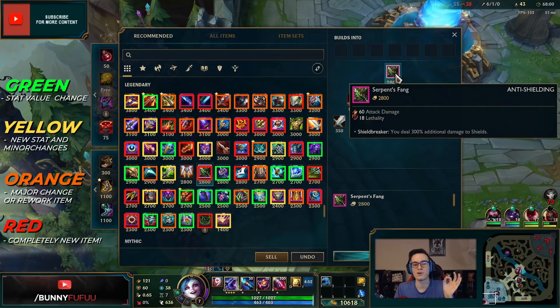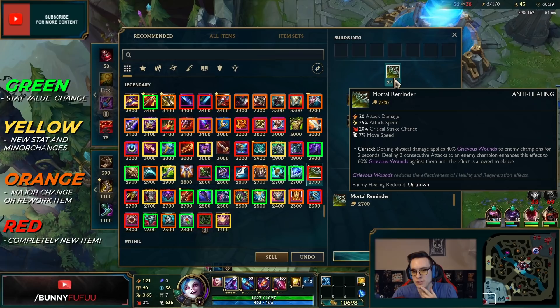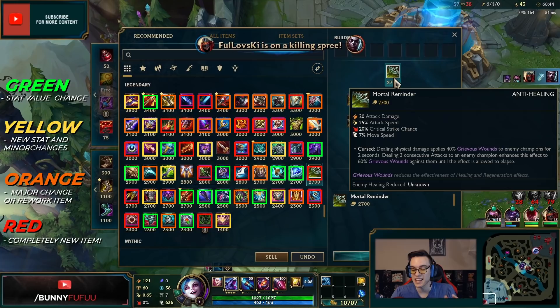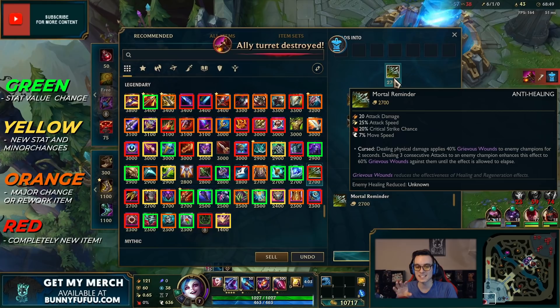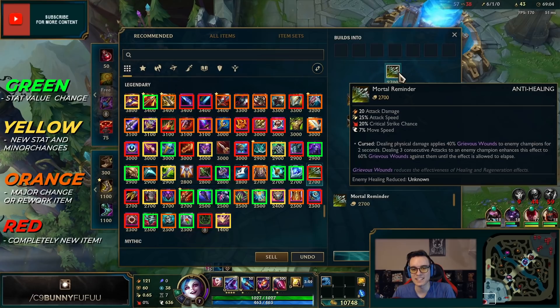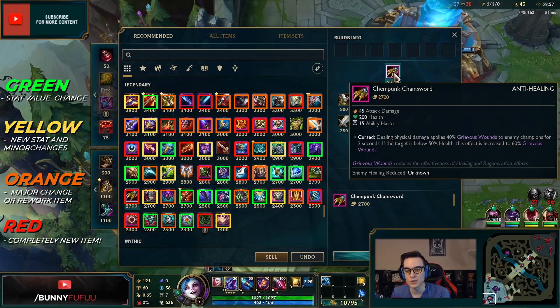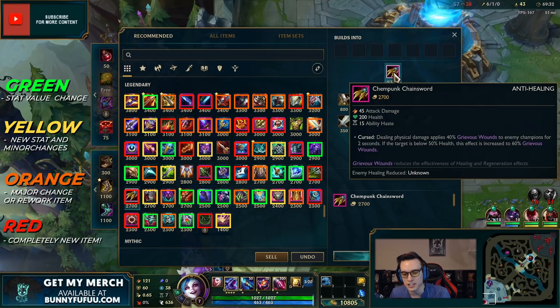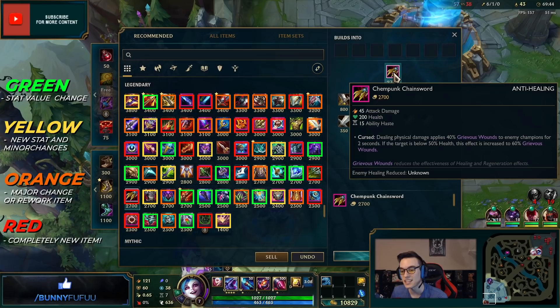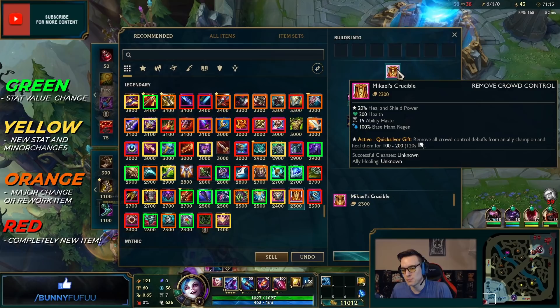Serpent's Fang: you deal 300 additional damage to shields — goodbye Lulu, goodbye Janna. Mortal Reminder gets stronger with three consecutive attacks, ramping grievous wounds from 40 to 60 percent — the anti-heal is getting serious. It's a pure damage, crit, anti-heal item with no armor penetration. Another grievous wounds option gives 40% but ramps to 60% when the enemy is below 50% HP, with different base stats — health and ability haste.